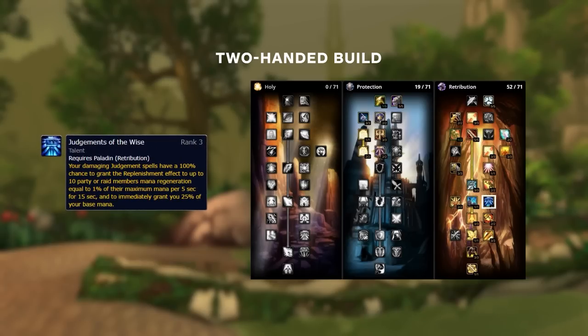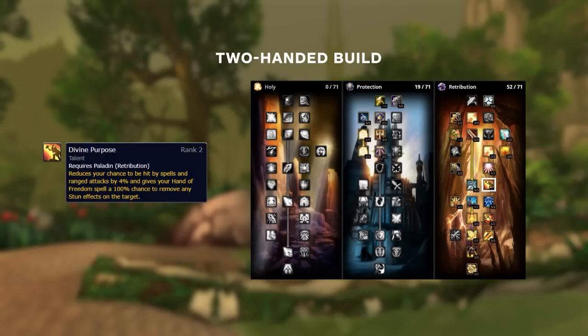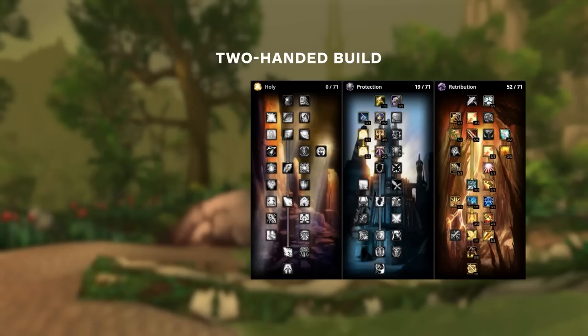Judgment of the Wise is super important because it makes it incredibly hard to go OOM. Be aware that it only procs if your judgment deals damage — using a judgment into a shield will result in no proc, so try to break shields before using judgment if you need mana. Arguably one of your best talents is Divine Purpose. It causes your Hand of Freedom to remove stuns, which is completely insane. It can't be used while silenced, so make sure you Hand of Freedom before you get covered with a silence. This talent also causes spells and ranged attacks to have a chance to miss. But if you get silenced and not stunned, that's when Divine Sacrifice comes in — contrary to popular belief, it can be used while silenced. Combined with Divine Guardian, Divine Sacrifice gives you a lot of damage reduction on a fairly short cooldown.